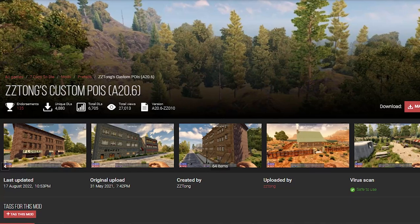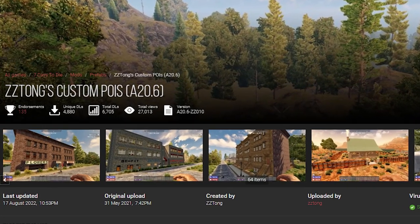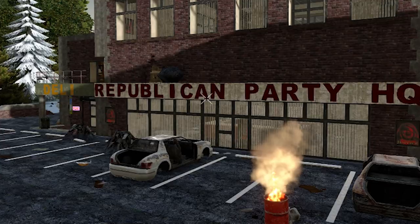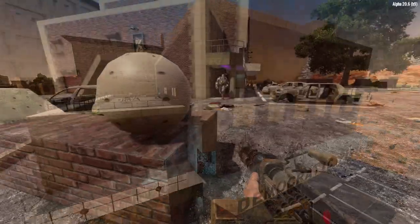First up, ZZTONG's POR pack has been updated to the most recent version with four additional new PORs that can also include either a Democratic or a Republican headquarters. Which one you get depends on the electoral college, or at least the whims of the random world generator.